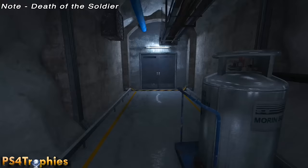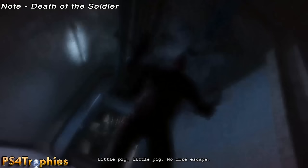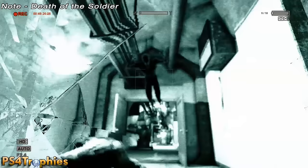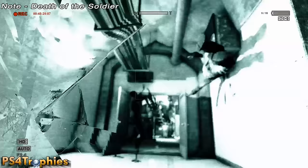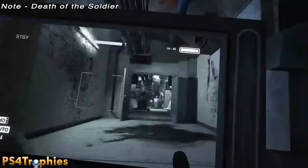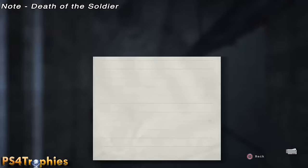Once you've gone down to the end of the hall, you're going to run back and meet your old friend again. All you need to do is record the events with your camcorder — I don't think you can miss this, I think it's automatic. You're going to have a tragic end to one of our most hated enemies in the game. Spoilers — this whole chapter is pretty spoilery so proceed with caution. That's the note: 'death of the soldier.'